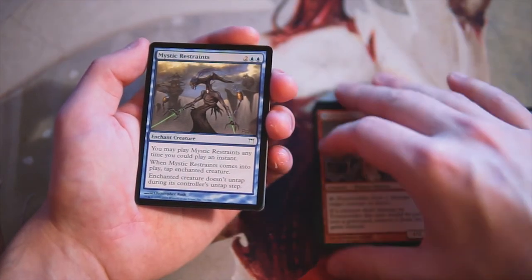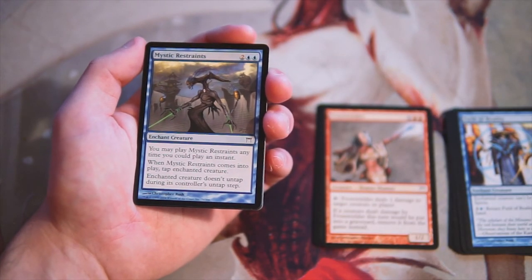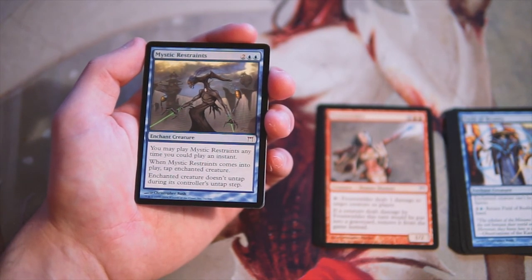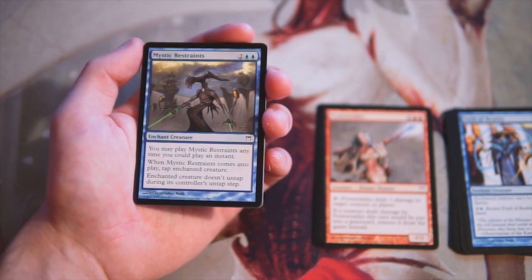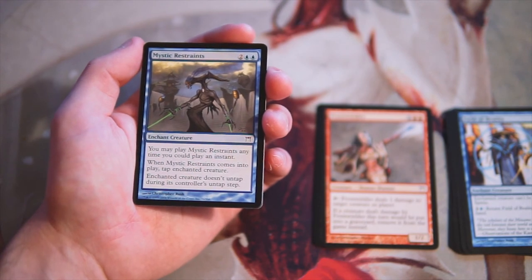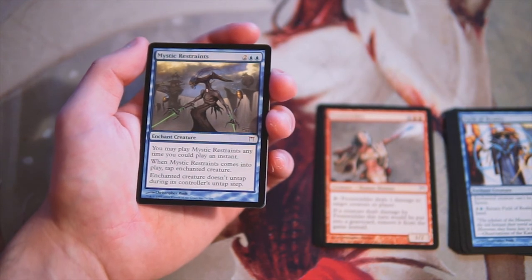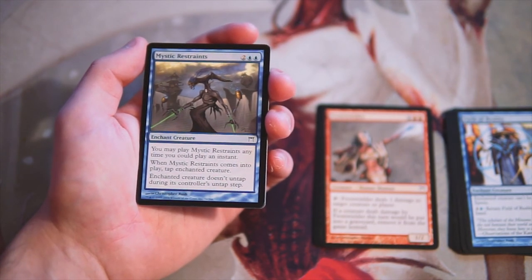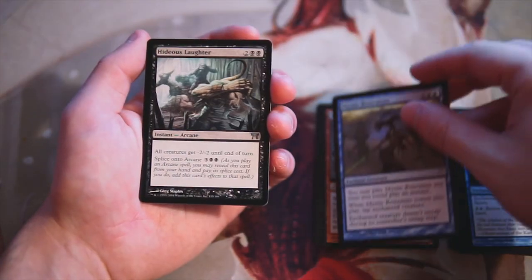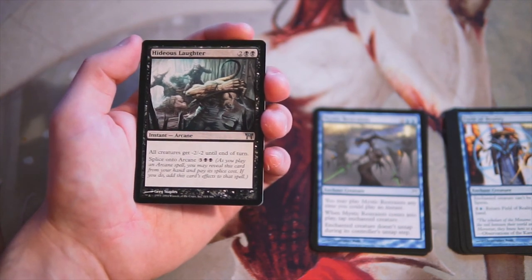Mystic Restraints is two and two blue for an enchant creature. You may play it at any time you could play an instant, and when it comes into play, tap the enchanted creature — that creature doesn't untap during its controller's untap step. This is just great blue removal. I think it's really good in a blue deck. It's a little expensive at four mana, but you can play it at instant speed, which is great.